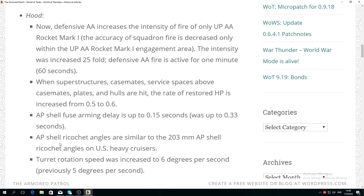AP shells ricochet angle is now similar to 203mm AP shells on US heavy cruisers, which basically means the HMS Hood's AP performs like US heavy cruiser 203mm shells. I do believe it's a buff — please let me know what you think.